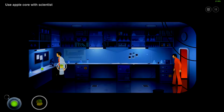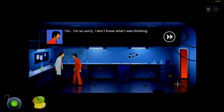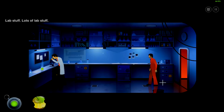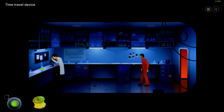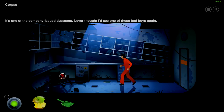I doubt he's going to accept a half-chewed apple. The scientist rejects it outright: 'What's the matter with you?!' I'm guessing I need to get that bubbling beaker for some reason. There's a periodic table, photographs — some really scary-looking photos of very sick-looking people. Let's head into the future. There's a dustpan — one of the company's dustpans. Never thought I'd see one of these again. He might not have been very nice to me, but nobody deserves this.